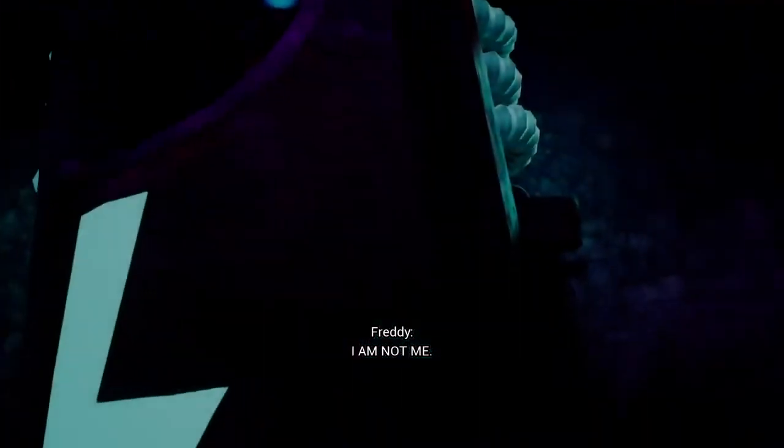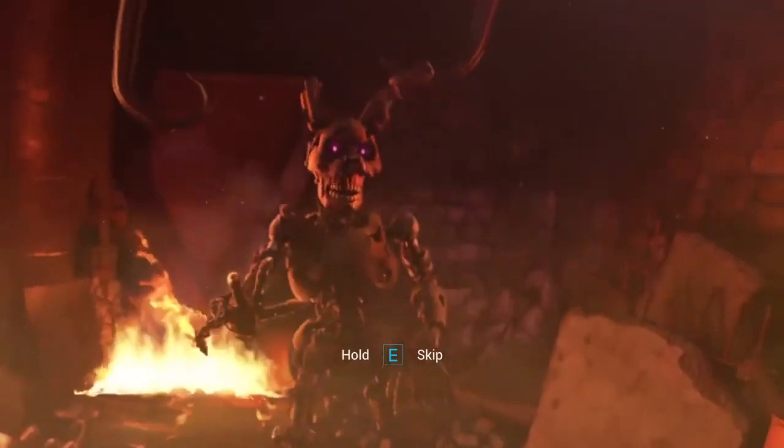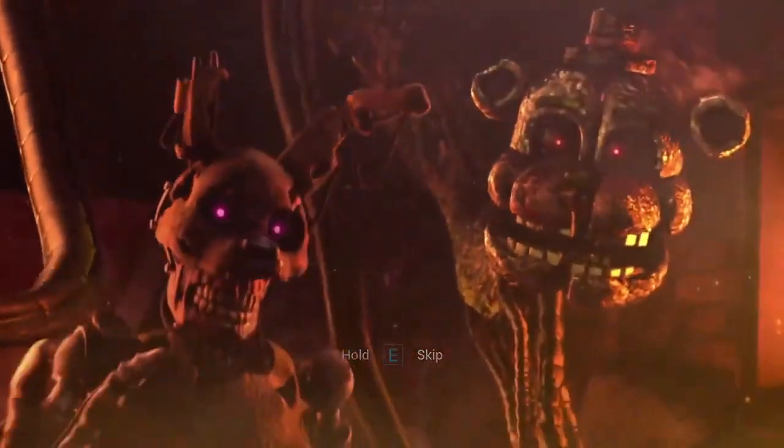A lot of the lore duffel bags in Roxy's Raceway tell you that there was something underneath the Pizzaplex that was draining its power. We see that Afton comes out of a power charging station, the same kind that Freddy uses. So it's pretty clear that Afton has been draining the power of the Pizzaplex to bring himself back to life. It's also possible that he powers Blob Freddy, or that he's using Blob Freddy as a transportation system — maybe he's in control of Blob Freddy.